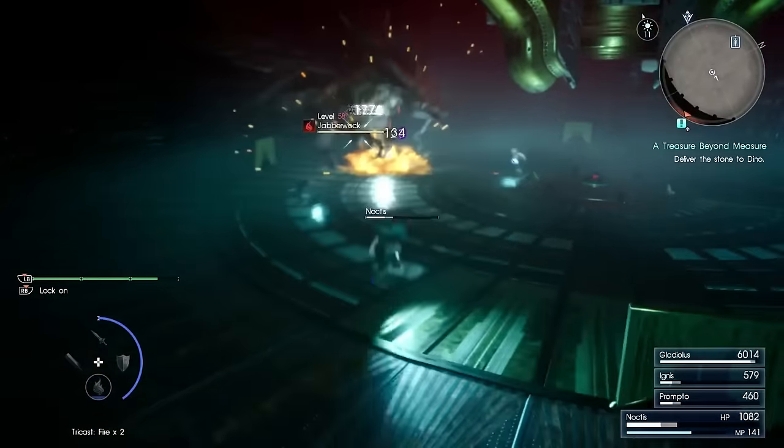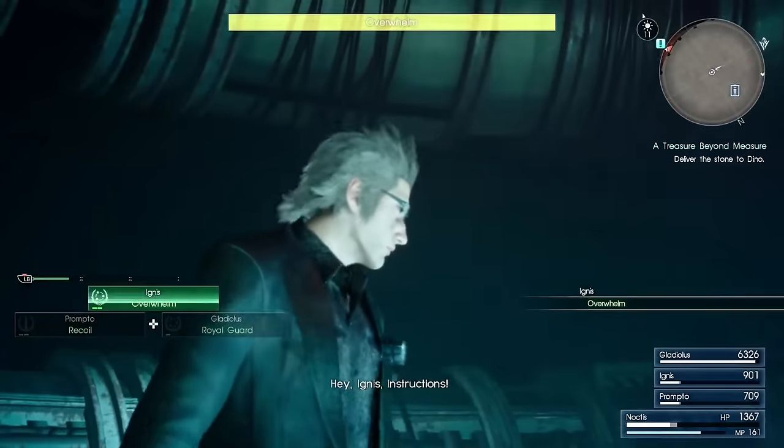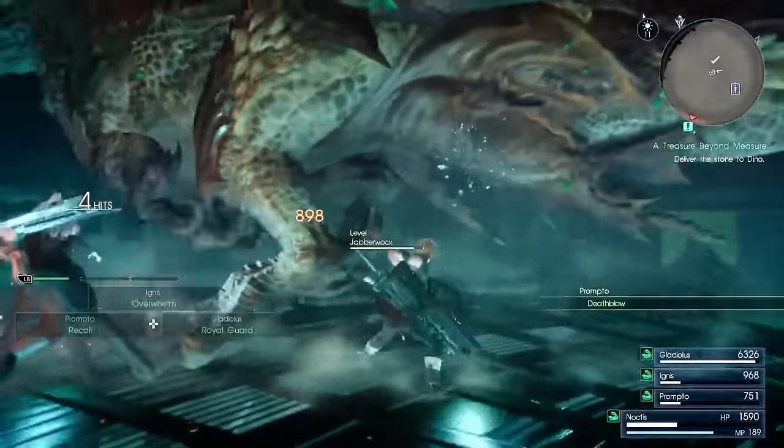After this battle, you'll get the Royal Arms Weapon. You don't have to enter a tomb this time — the boss actually just drops the Royal Arms Weapon. So after that, you can just leave the dungeon and be on your merry way.